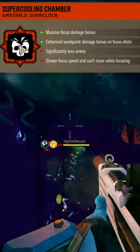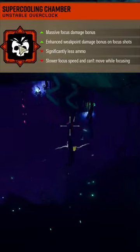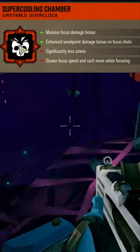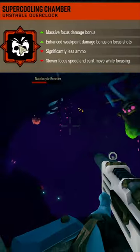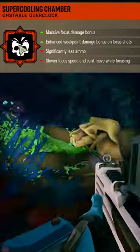What the super cooling chamber does is increase your focus shot damage substantially. It also gives you enhanced weak spot damage, so when you hit anything in the weak spot you do even more damage on top of that. You do get a significant cut in ammo overall though, so you're not very ammo efficient.